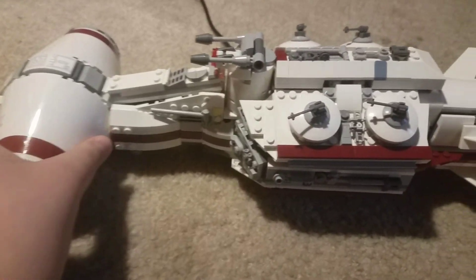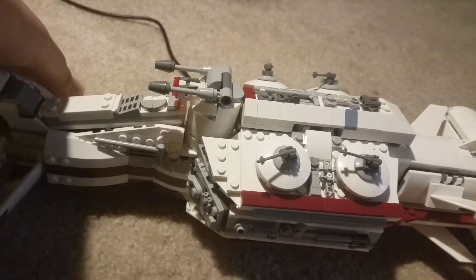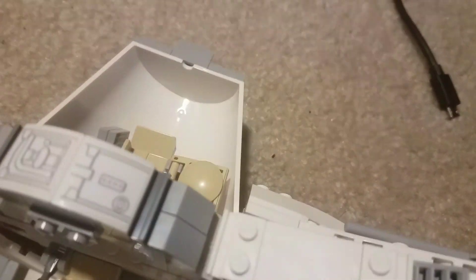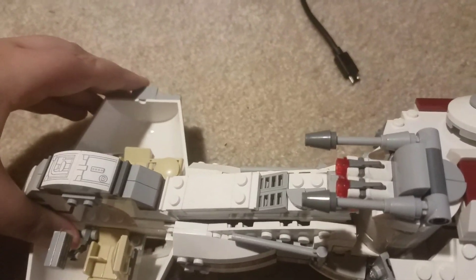Now I've shown you the exterior, so let's look at the interior. We'll start with the cockpit. You take these little panels off the side — it's super fragile. If you ever drop the set, the cockpit's going to fall off first. I really hate how they made the cockpit because the pieces fall off way too easily.